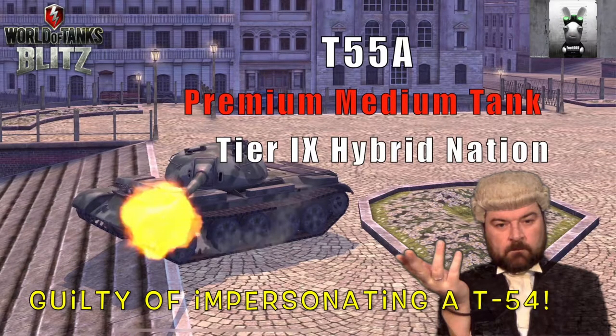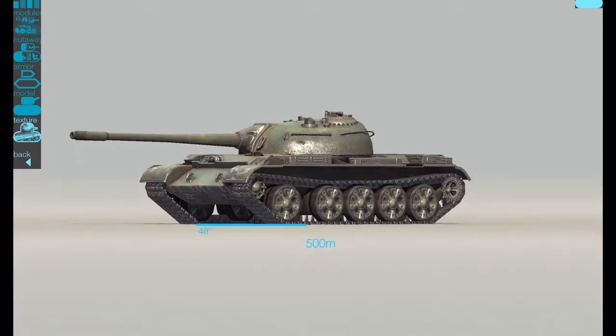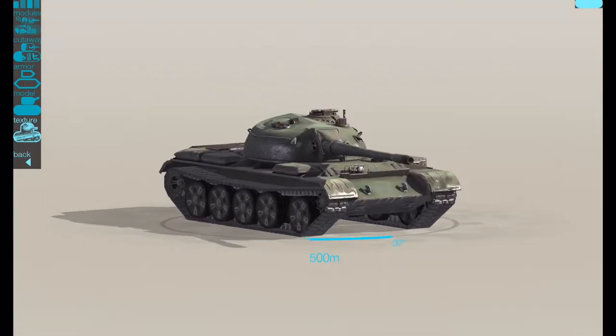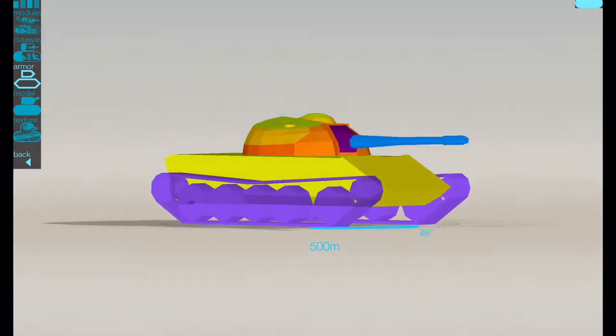Hello again everybody and welcome back to Fujit's Blitz. Hitting the store today is the T-55A — it's a premium medium tank, tier 9, in the hybrid nation tech tree. It's currently in the stores under two packages: one for 12,500 gold where you get all equipment unlocked, a beautiful avatar, the rare camo, the tank, and a garage slot; or for 10,000 gold you get just the tank and a garage slot. As you can see, it basically looks like a T-54 with a bulbous turret.